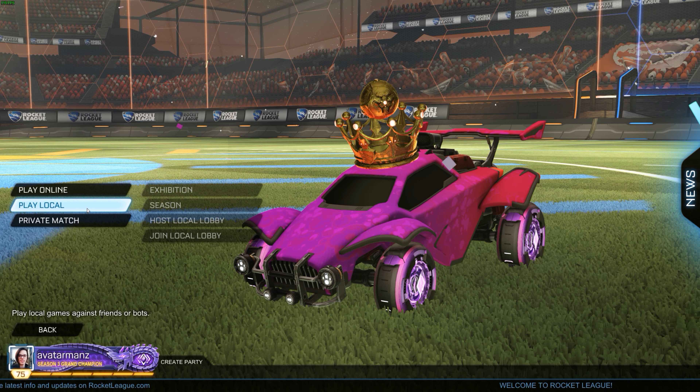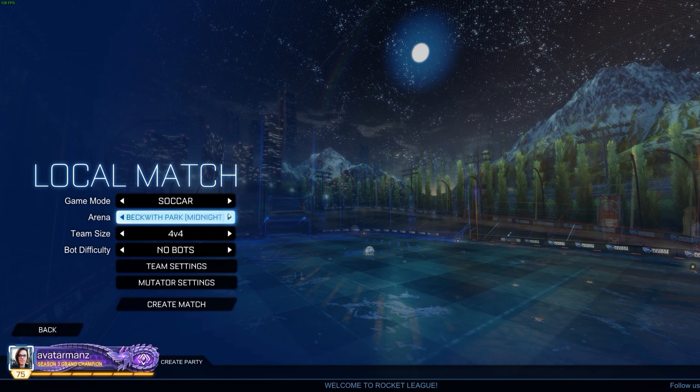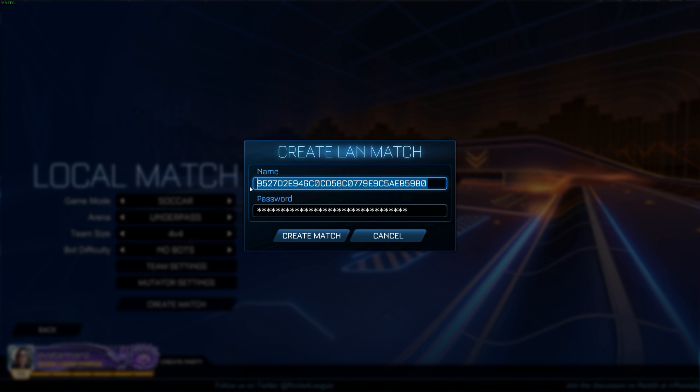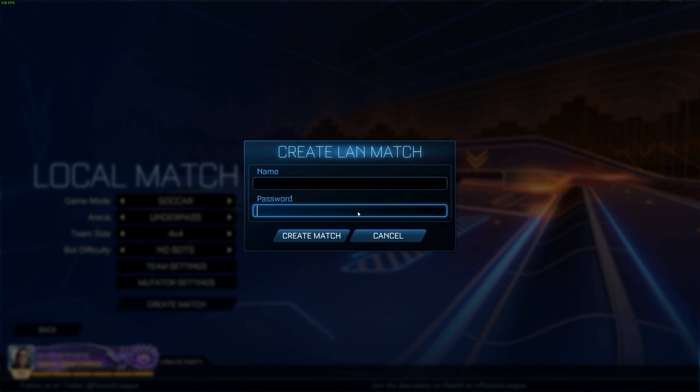Now I'm going to go to Play, Play Local, Host Local Lobby, and we're going to host a lobby with Underpass as the map. So when you go to create the LAN match, make sure your username and password is blanked out, otherwise your friends will not be able to join you.